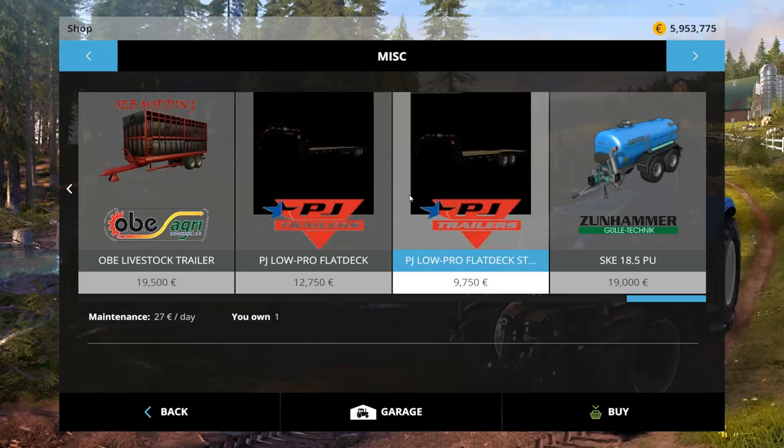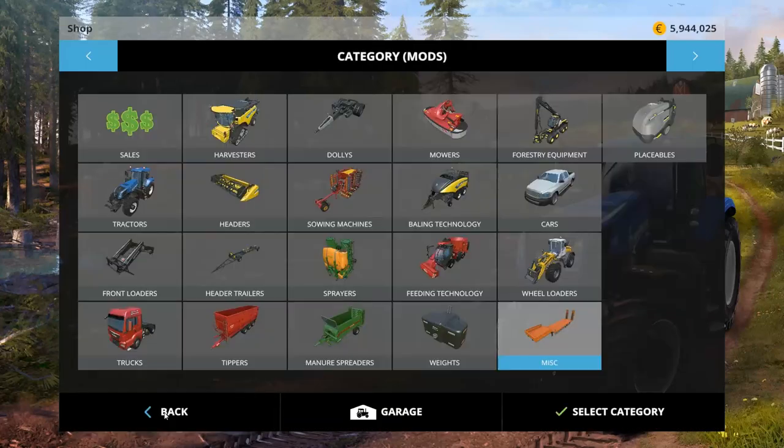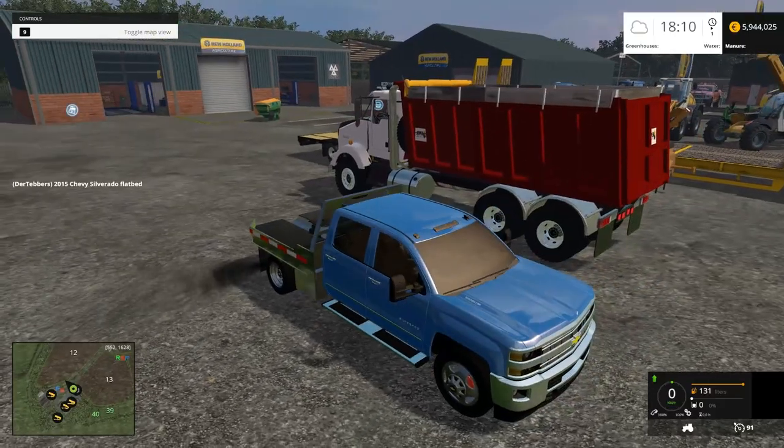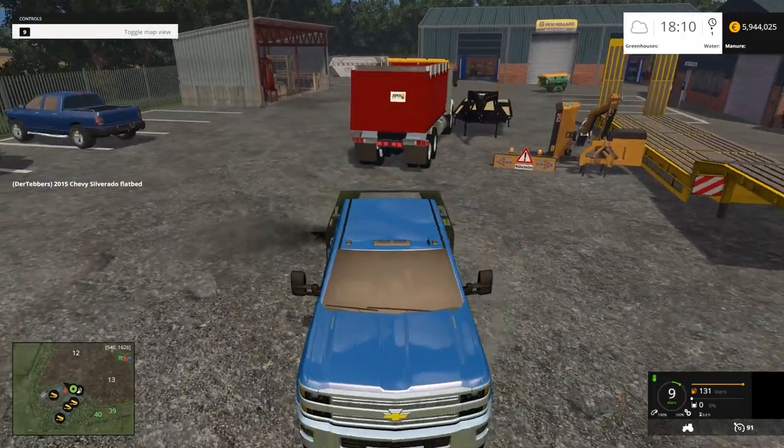So we start the Chevy — it's supposed to be a Duramax. There's no special things going on. Lights — oh, the game could not handle lights on this truck at all. Don't turn the lights on. We do have blinkers though. The lights are an absolute mess. We have a standard ball hitch on the back. It's a 91 kilometer an hour truck.